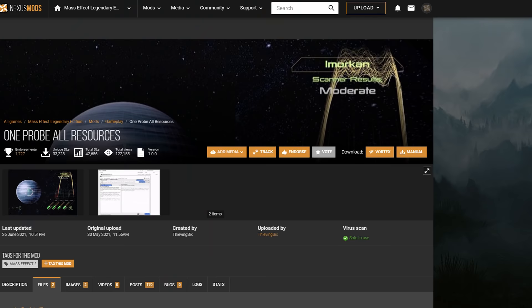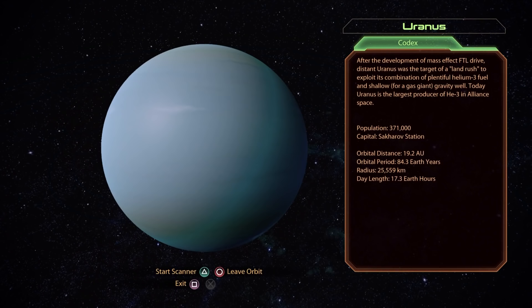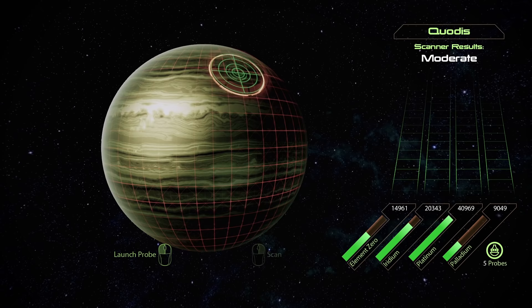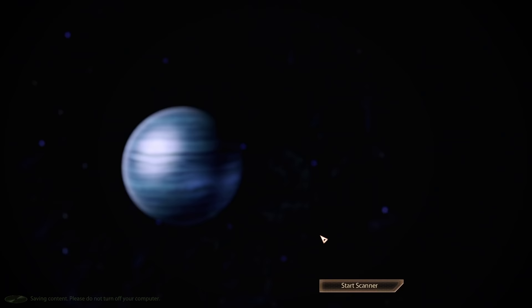Number 3: One Probe All Resources. Here's another mod that may feel a little bit cheaty — basically a cheat again. But how many times have you been scanning planets for resources in every playthrough that you've done? Probably a thousand times, right? Well, this mod removes the monotony of having to constantly scan the same planet over and over again by literally just handing you the resources with only one probe. The great thing with this mod is that it still needs you to go to the planet and click on it, so for all of you who still want a reason to read the planet description, there you go.